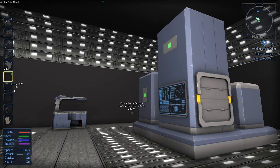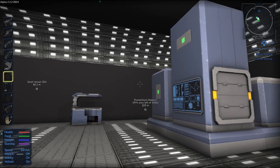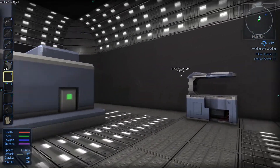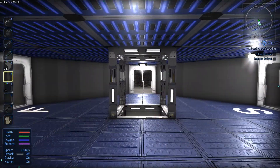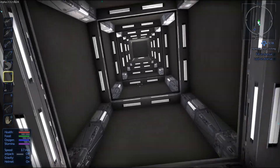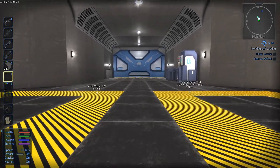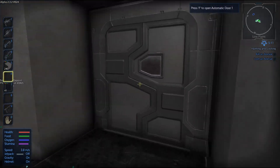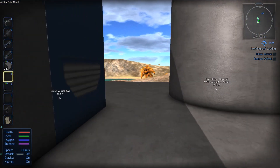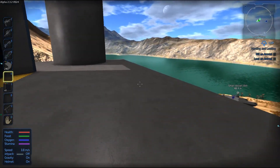G'day everyone, Raid Zero AU here, and welcome back to another episode of Empyrion Galactic Survival Alpha 2. This is episode 16 and this will be part two of our small vessel build. I've done a bit of work off camera on the small vessel — as it was pretty ugly, I'd have to say. I saw one of the comments where it was mentioned it's not ugly, it's unique. Well, it was definitely that. But hopefully it looks a bit better now.